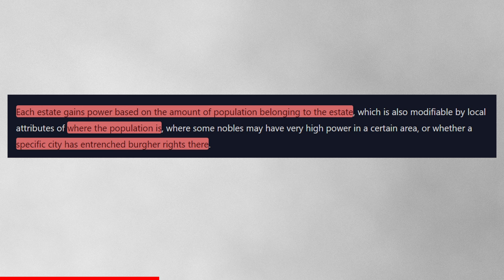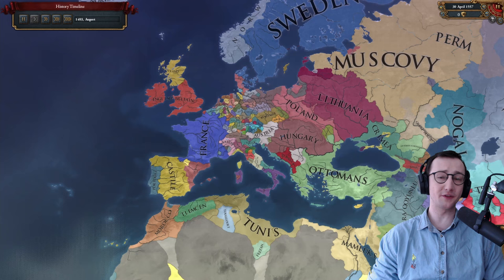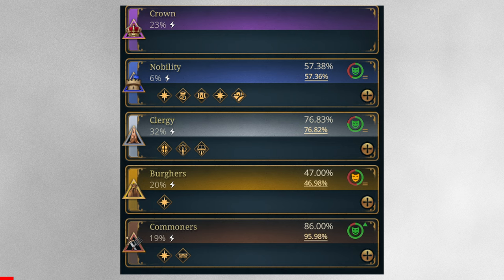Some nobles may have very high power in certain areas, or a specific city may have entrenched burger rights. This creates local power centers, something basically absent in EU4, meaning the country politics going on can be impacted by how you're developing your country — whether you're urbanizing a particular region or neglecting another. This is the estates part of the government view, where you can see their power, current satisfaction, the equilibrium they're trending toward, and current privileges.